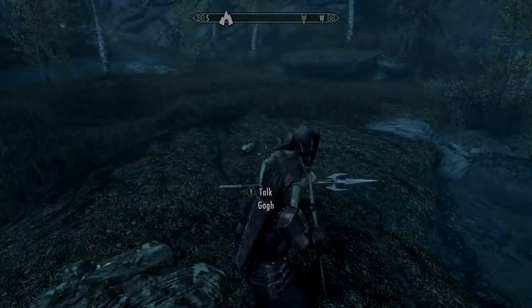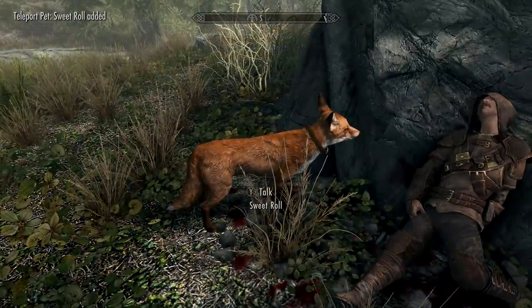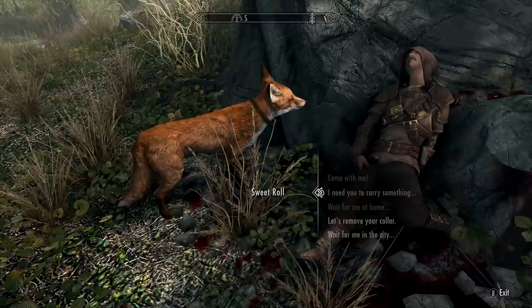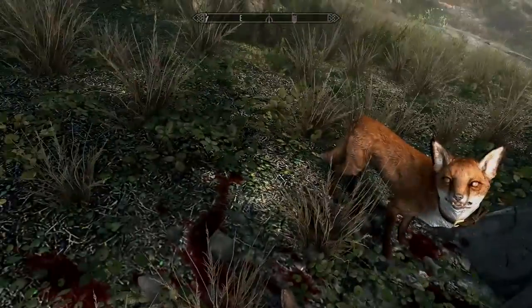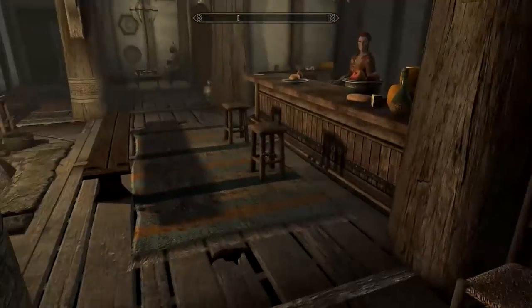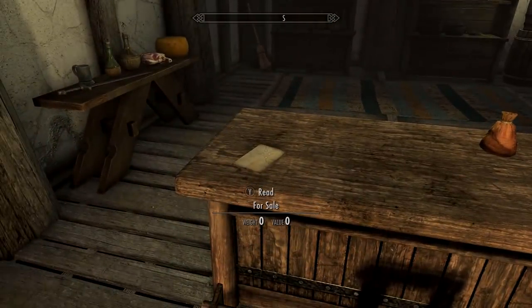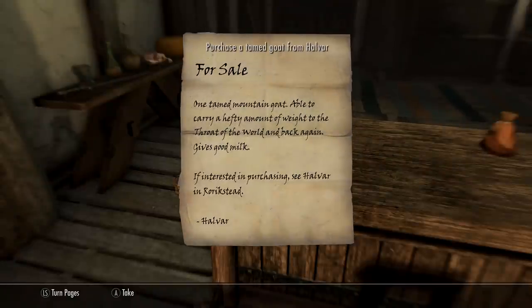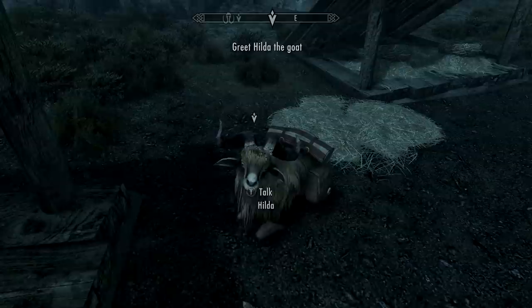Pets of Skyrim was the Creation added that gives you the ability to have a fox, a bunny rabbit, a goat, a skeever, or a spider as your pet. You can grab these pets as soon as you come across any of their locations, or follow the quest line by reading the note inside the inn in Whiterun — the large inn. The quest, when you pick up this note, will give you the directions to all of them.